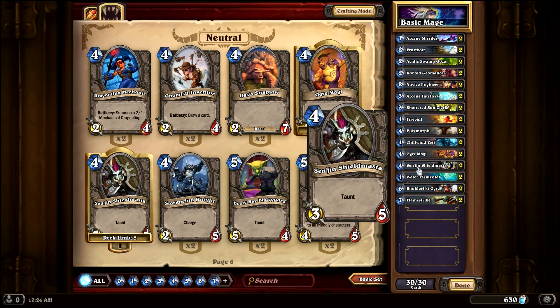Sen'jin Shieldmasta is next. He's not the beefiest or best card, but he does have Taunt, which can help stall the game a little bit and give you some breathing space while you wait for something better to come along. He is a solid card and we throw him in as a four-drop.